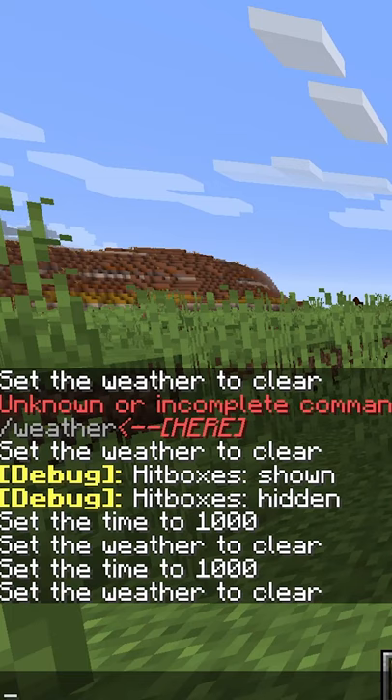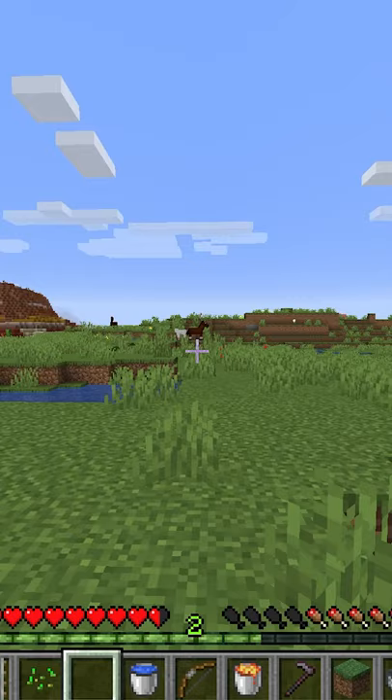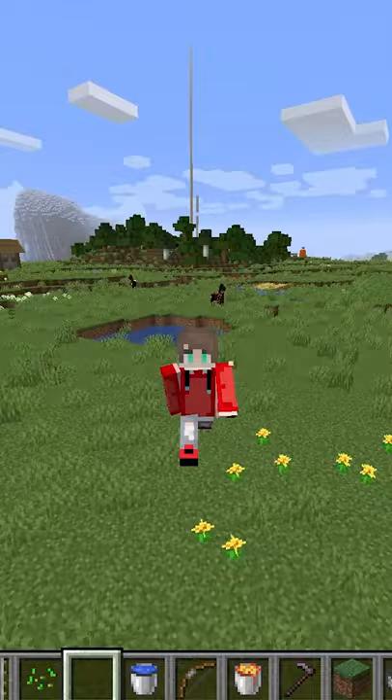In Minecraft I'm sure most of us are used to typing slash game mode and changing it up, but if you hit F3 and F4 at the same time it will bring up a game mode wheel — no more typing ever again, it's super quick.